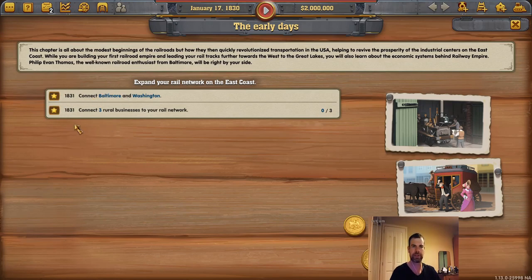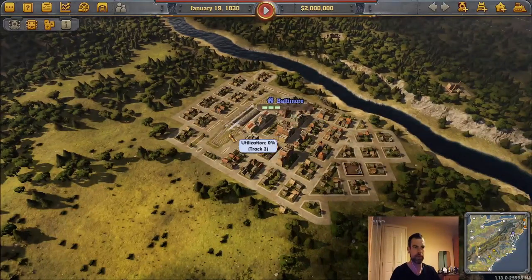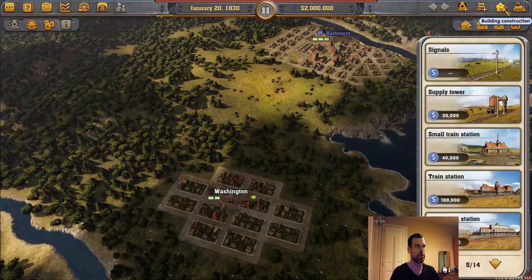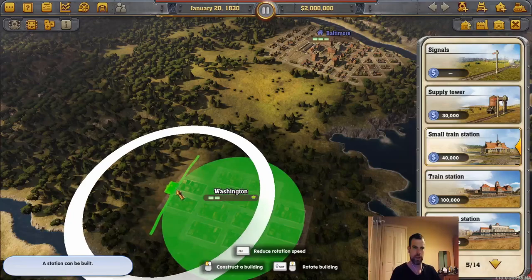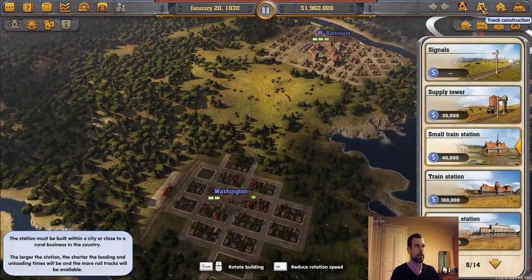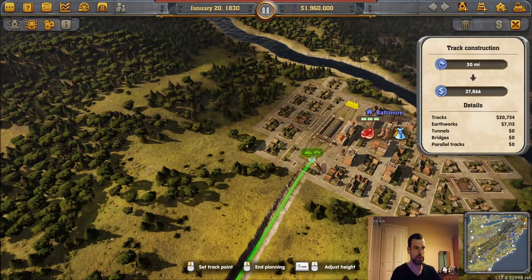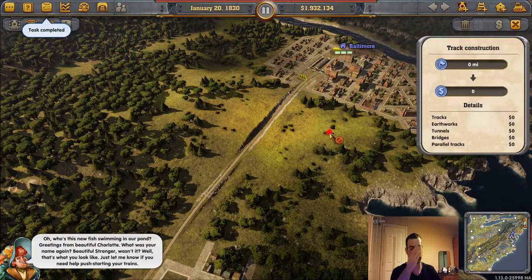These are our two tasks to start with: connect Baltimore and Washington, and connect three rural businesses to our network. It looks like Baltimore already has a big station in it, so we don't need to build one there. What we do need to do is build a station in Washington. The rails are in a different menu, and it's actually quite intuitive the way the tracks build.